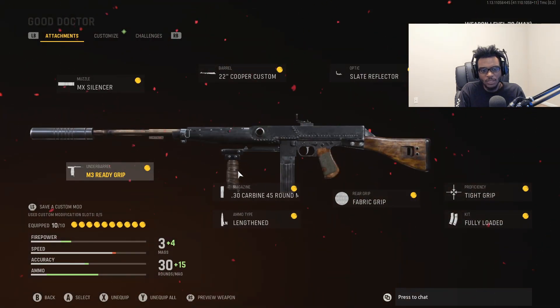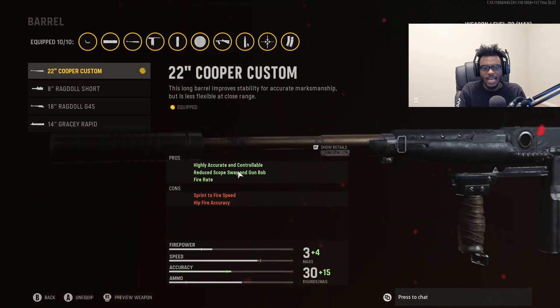For the third attachment, we're going over to the barrel and running the 22-inch Cooper Custom Barrel, so we have highly controllable recoil, reduced scope sway and gun bob, as well as fire rate. Overall the best barrel to run on this assault rifle, making it even better at close range, medium range, and especially long ranges.